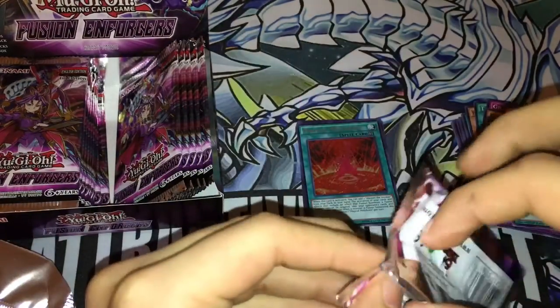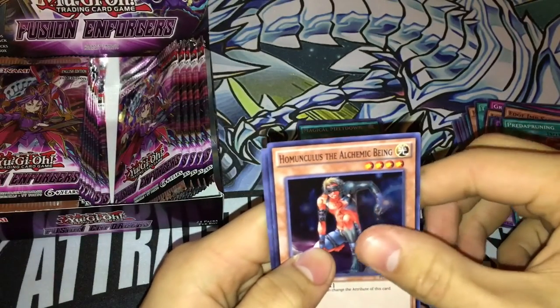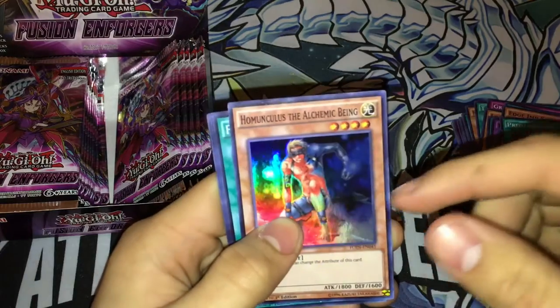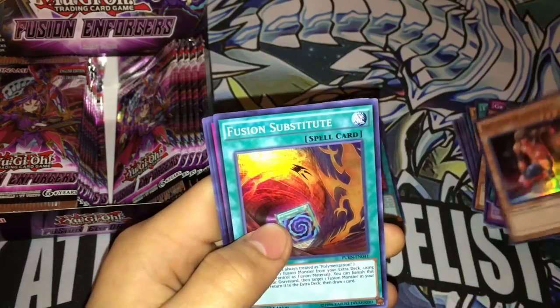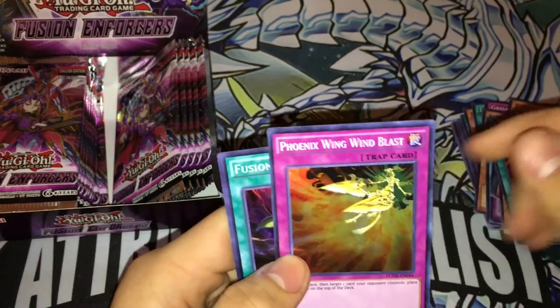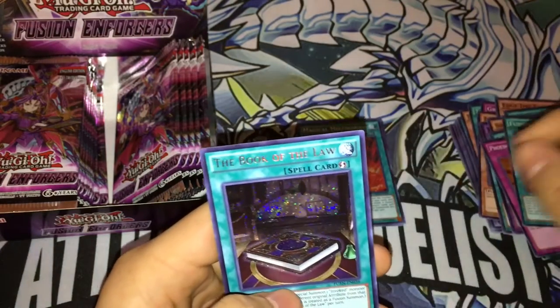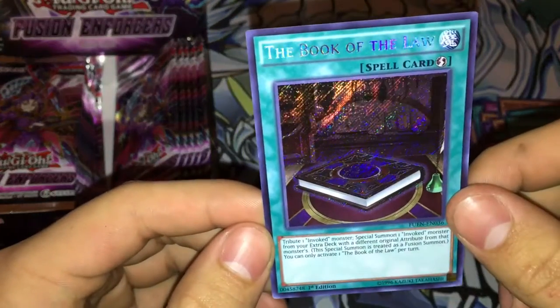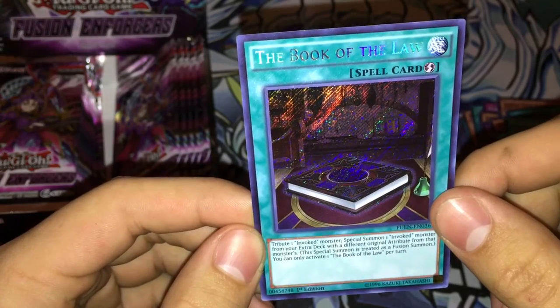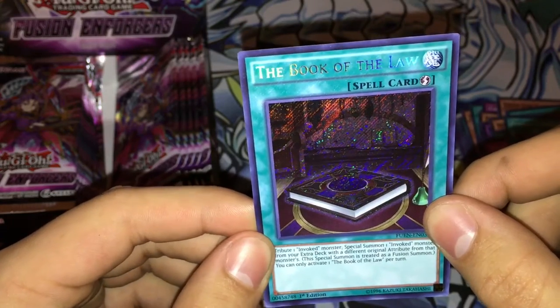We need two more of those — I kind of want three of everything, three of all the Invoked cards or Eidolons, whatever you guys prefer. We got Fusion Substitute — guys, burn it, he's of no point unless he is and then let me know. We got Phoenix Wing Wind Blast, Fusion Conscription, and we got Book of Law. This card is pretty cool: tribute one Invoked monster, special summon one Invoked monster from the extra deck with a different original attribute — this special summon is treated as a fusion summon. You can only activate one Book of Law per turn. Not bad.